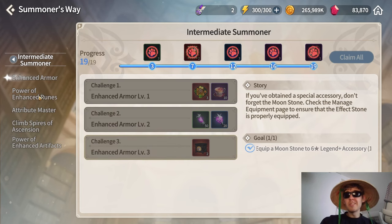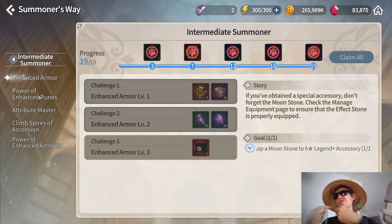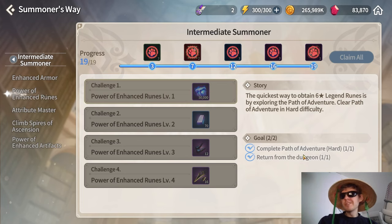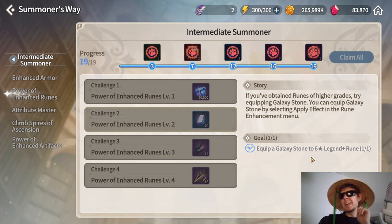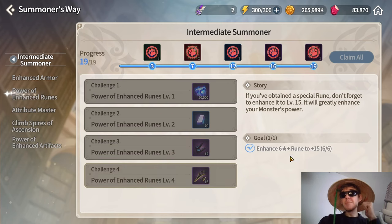Whatever you complete on one summoner — for example Orbia — it should transfer over for some quests. The Path of Adventure Hard quest does not transfer, so you'll need to do one run on all summoners, but after that other quests will transfer over. The remaining gear quests include affixing a galaxy stone to a six-star weapon, enchanting a six-star weapon with a book, and powering up six weapons to plus 15 — that one transfers over as well.